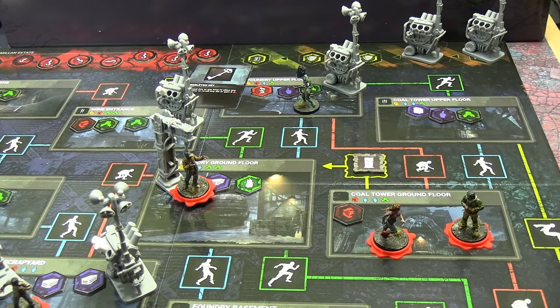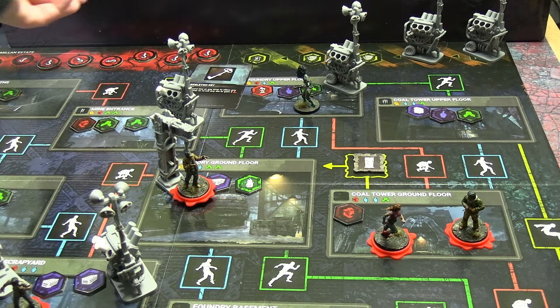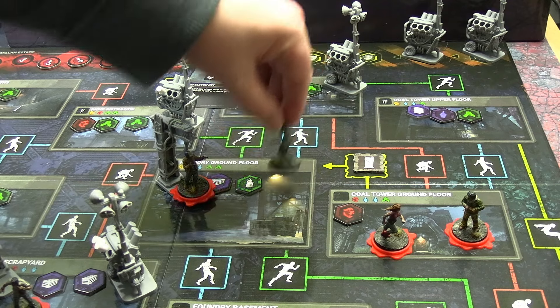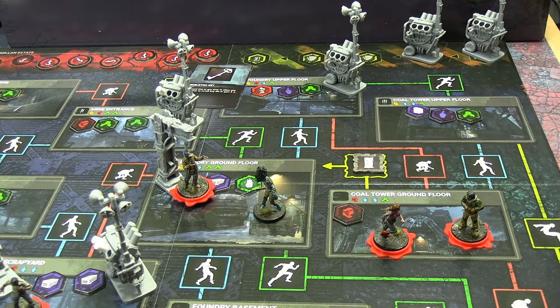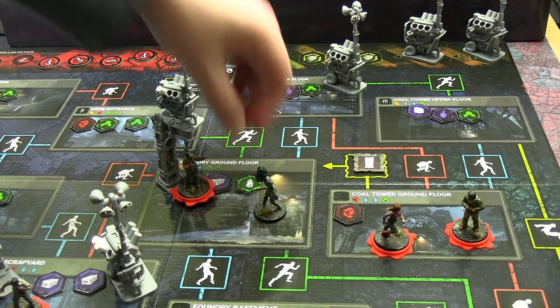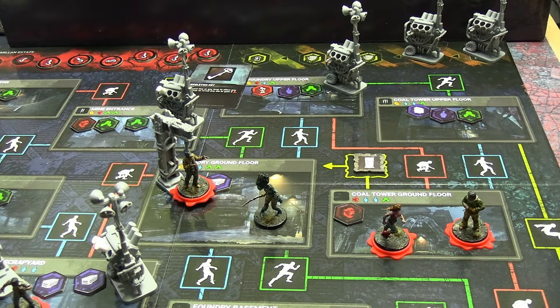My second action moves me blue - there's a path I can take, but it doesn't get me a kill. I can interact with a crow for one blood point, and it also denies survivors a chance at a bonus turn, so it's worth it. I remove the crow and gain one blood point, bringing me to six. That's only enough for yellow or green, neither of which gets me the kill.